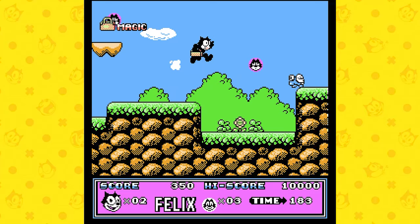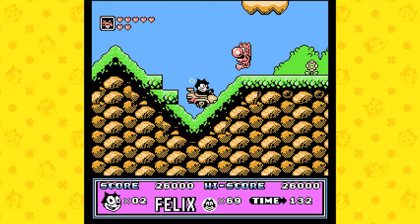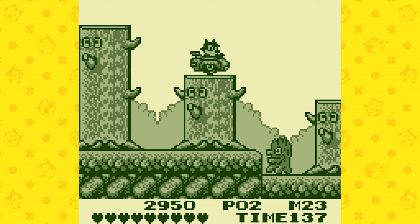Felix the Cat is a compilation that includes the original NES release, the Game Boy port, and for the very first time, the Japanese Famicom version. The game was originally a pretty late release for the NES, and the Japanese counterpart, having completed development, was never released until now for some reason.